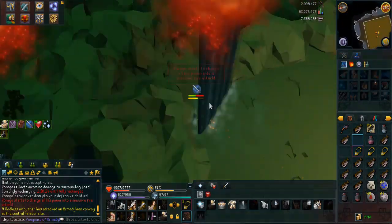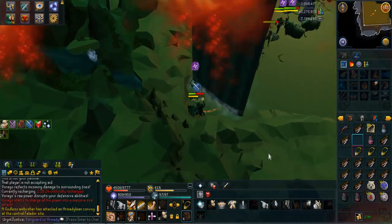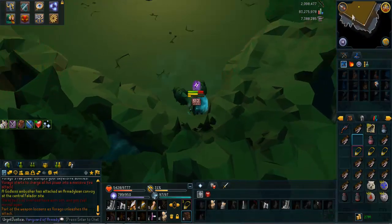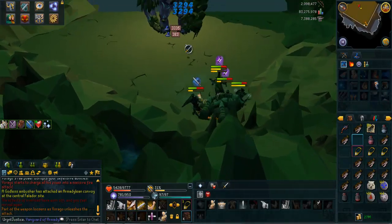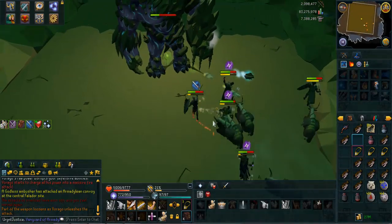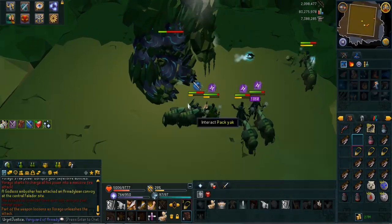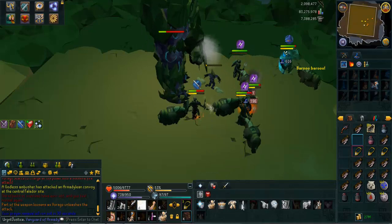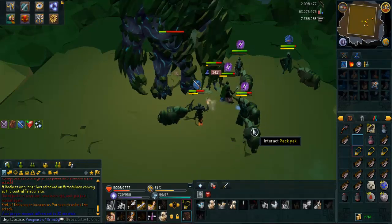It does help if you actually heal that person who tanked the green bomb - I obviously misclicked and got the Voke onto me. It also helps if you resonance when you escape out after the second Voke, after taking the second stomp. Any pros would have noticed a couple of errors there, but just make sure you have one person who tanks that green bomb on phase four.